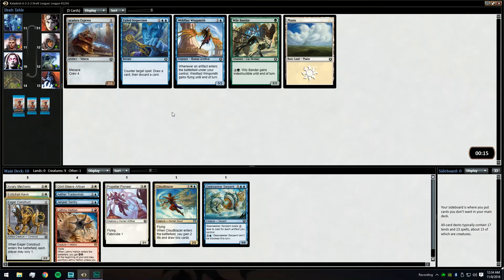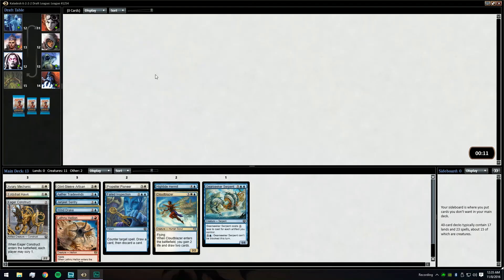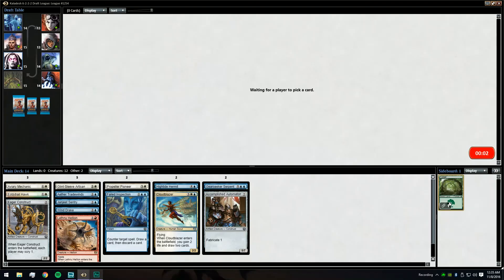I can go with Failed Inspection here. Yeah, why not — here I'll take a Hermit. Nice late Wind Drake for our deck. Makes me happy that we're at least starting to be happy that we're in blue if we're getting second-to-last pick Wind Drake.